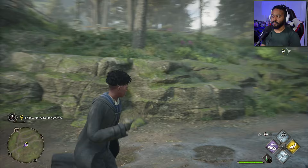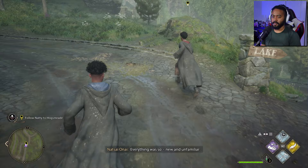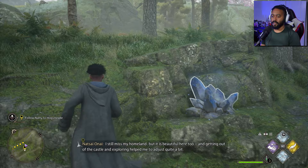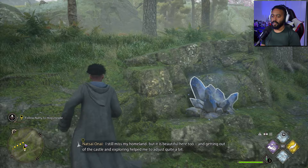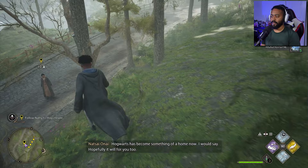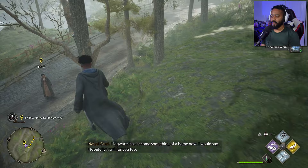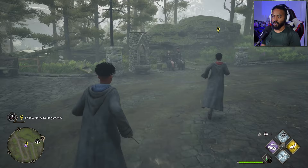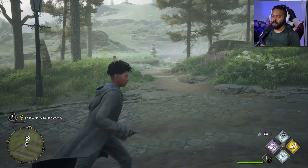'How are you settling in? I remember the weeks that followed my arrival feeling quite strange — everything was so new and unfamiliar.' 'I'm getting used to things.' 'What about you — do you finally feel settled?' 'I still miss my homeland, but it is beautiful here too. Getting out of the castle and exploring helped me to adjust quite a bit.' We also picked up some moonstone — hopefully we can use it for potions or to reinforce our wand.